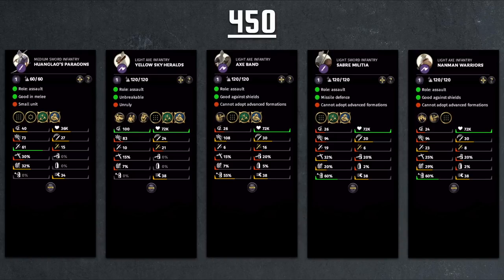Moving to the 450 cost range, we have the Huang Lao Paragon, available to He Man, Huang Shao, Zhang Bao, and Zhang Jiao at Tier 2 and 3. They finally have decent morale at 40, which is good — you want to be above 30 to survive Wenchou's Roar. Their damage figures of 61 base and 15 armor piercing are really good, with 27 attack rate and decent charge. They have good evasion and armor for their cost. The only weakness is they are a small unit at half size, but given their high damage output, it's a fair tradeoff.